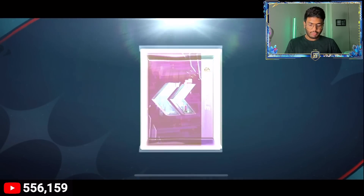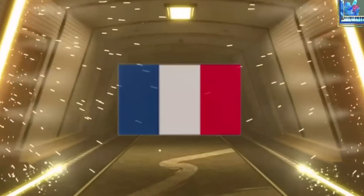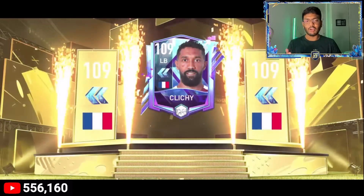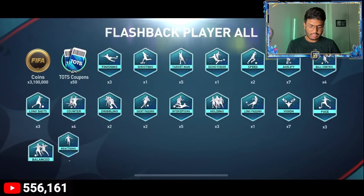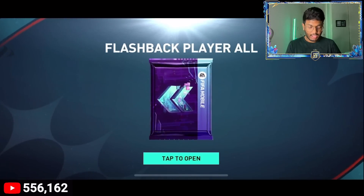Fifth pack and it's a walkout — come on EA! France... left back... never mind, I thought that was someone good. We got Glitchy, a 109-rated card. Pack six gives us just 3.1 million coins and that's it — nothing good.